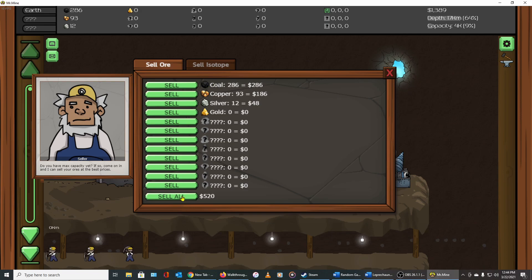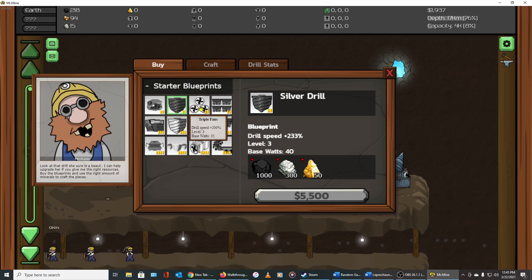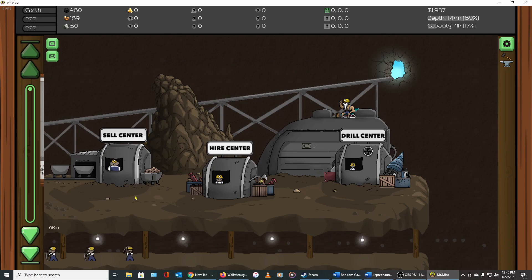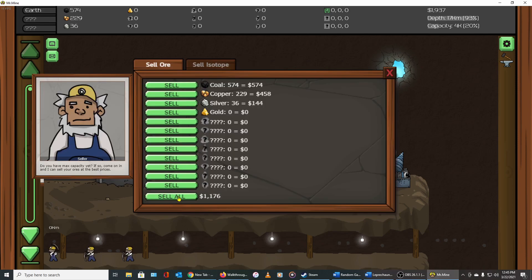You can only sell the entire quantity of whatever metal you have — coal, copper, silver, gold, mystery metal, whatever. You can't sell half of it or a little bit of it. You have to sell all of it. You can do that for individual metals or hit the Sell All button. It depends on what you're trying to purchase next. We need 2,000 coal, 300 copper, and 100 silver, or 1,000 coal, 300 silver, 50 gold — and we need $10,000 for the next worker.